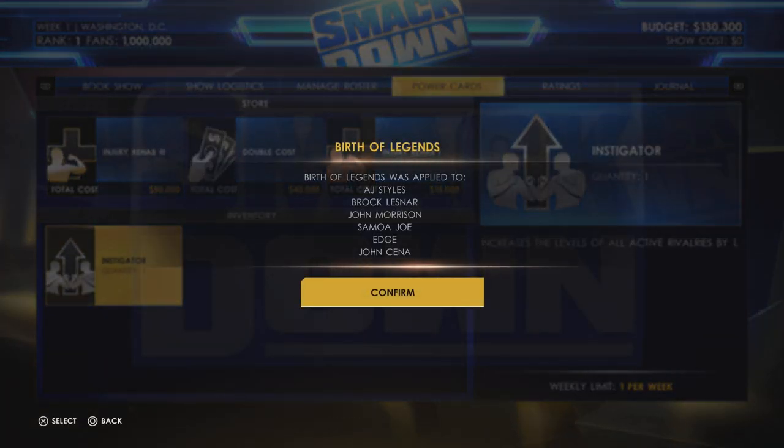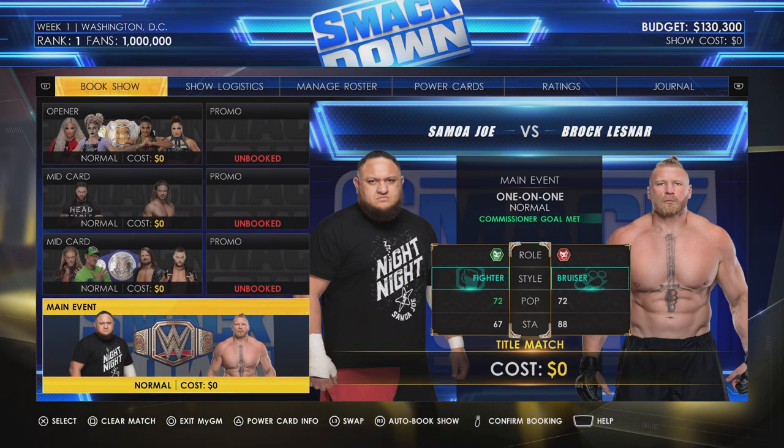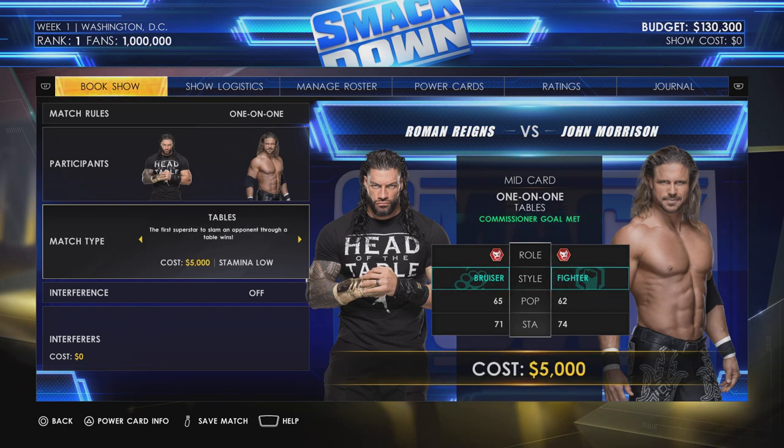We're going to activate Birth of Legends right now to boost superstar popularity before anything else, giving us the biggest lift to draw interest into our fights. It's boosted AJ Styles, Brock Lesnar, John Morrison, Samoa Joe, Edge and John Cena — all main event fighters. Now Brock Lesnar and Samoa Joe are on 72 popularity for our main event, which is great. Keep experimenting with different match styles too — for example, John Morrison might be really good at table matches and get better ratings that way, though special match types do come at a cost and aren't always worth the stamina drain.